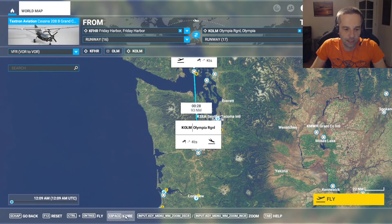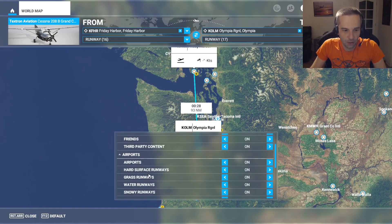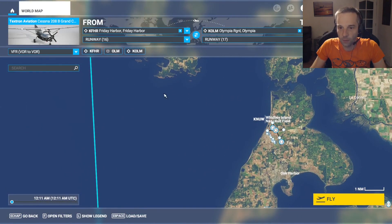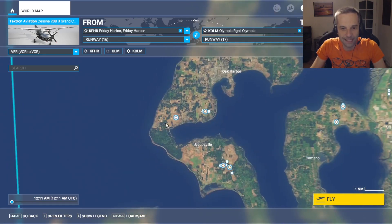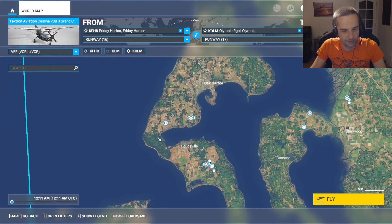You can see VORs on the flight planning screen. If you go into More, then into Filters, and turn on NavAids, you'll start to see them as you zoom in — things like the Penco VOR right here. It's really not easy to see them in the game though, and once you zoom out a little bit, you really can't tell if it's a VOR or another airport. For that reason, if I'm planning a VOR to VOR flight, this is one of those occasions where I'll actually get out of the game to do a little bit of planning in Skyvector.